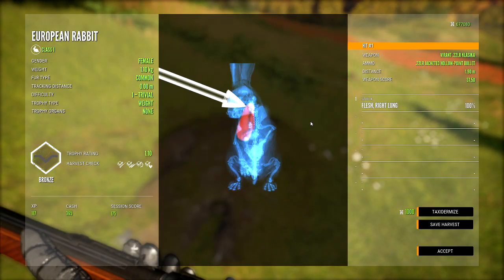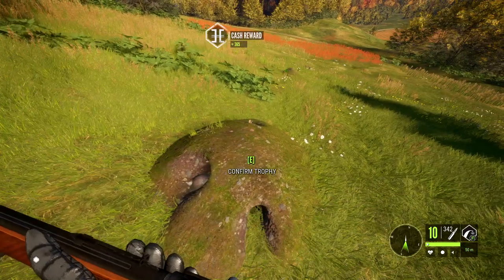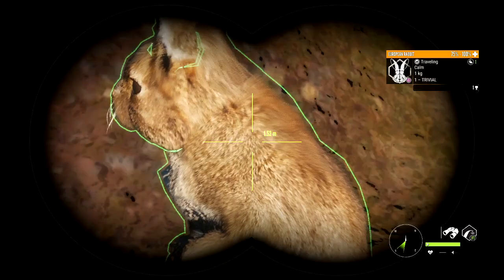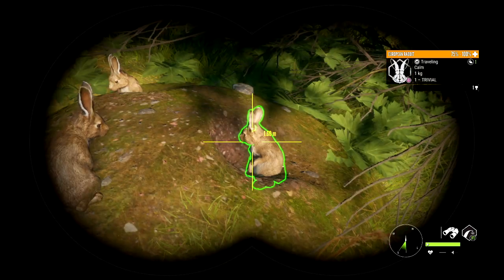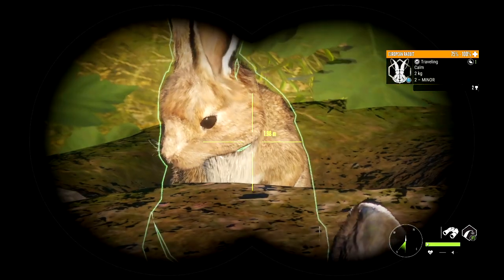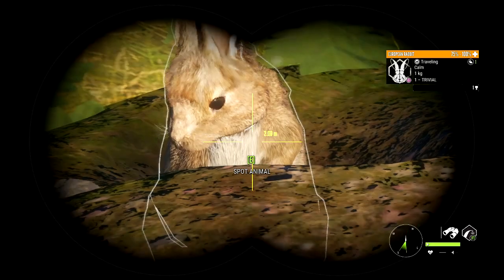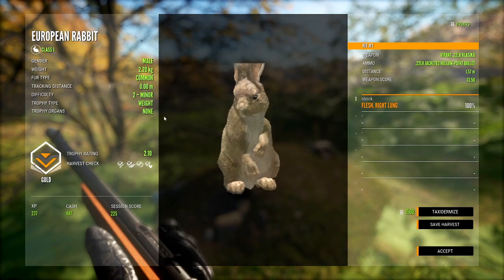All the organs and everything — the .22 is going to be able to take them out anywhere. Taking a closer look at these. I'm guessing that's just the idle animation — you can see they do move around a little, it's just the fact that that's all they can do. This one is a level two — that was a 2.10 gold.